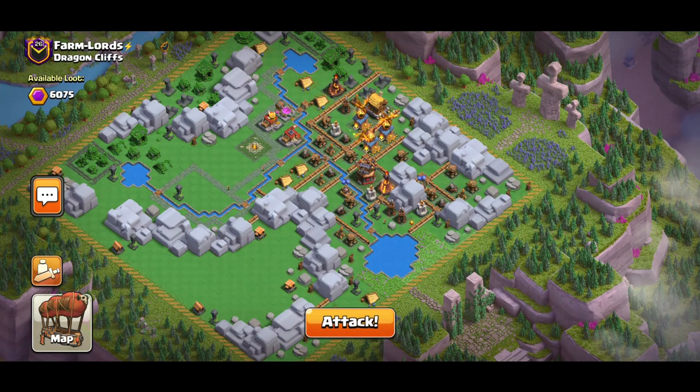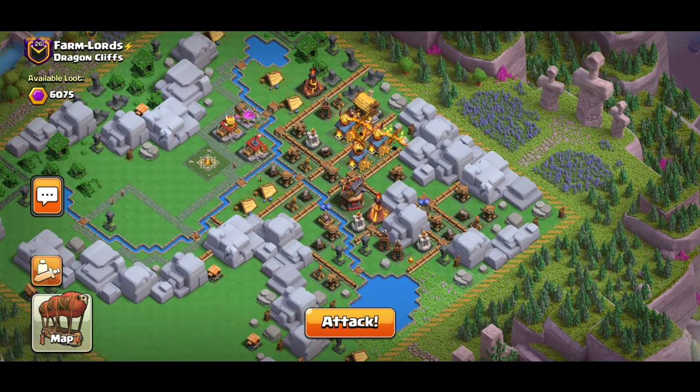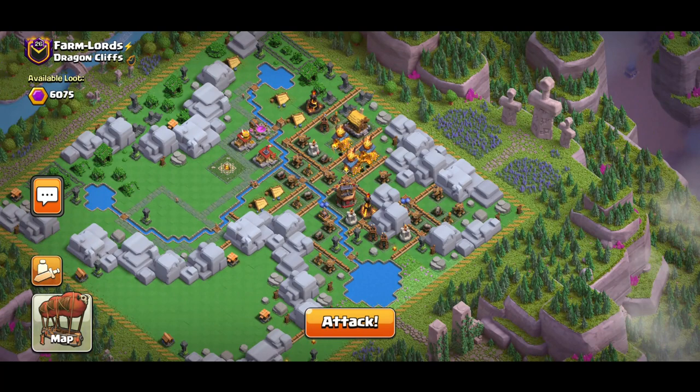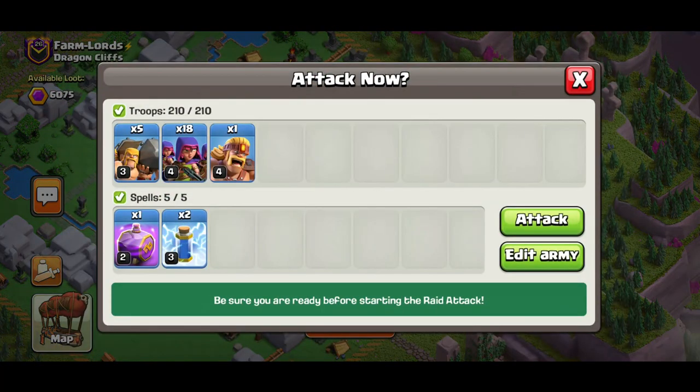This is the Dragon Cliff I'm going to be attacking — it's quite leveled up. You always need to find mistakes in the base building, like poorly placed defenses. What you're looking for here is these three dragons that are clustered close to each other, plus a blast ball with an inferno next to it — two major defenses side by side.